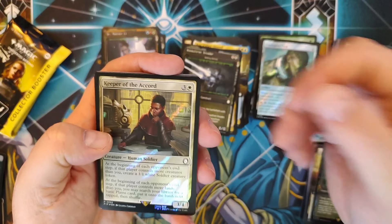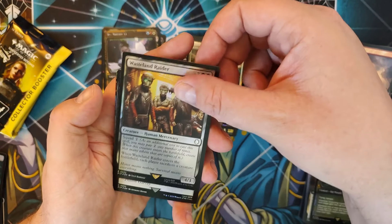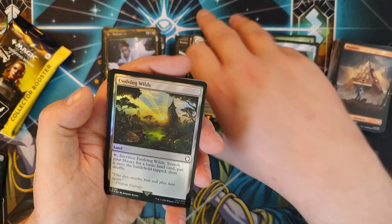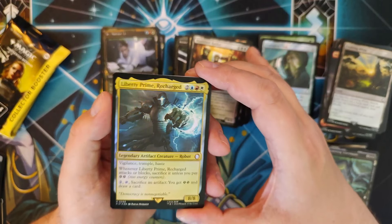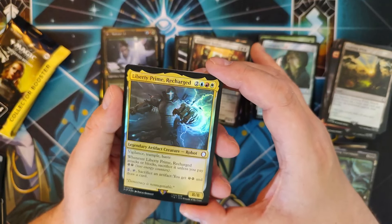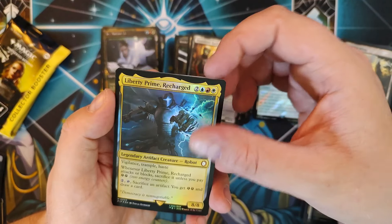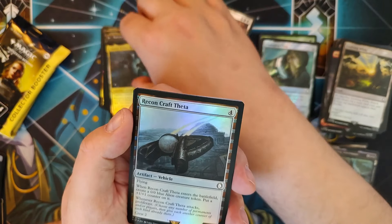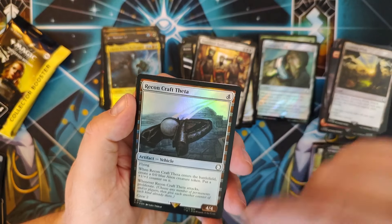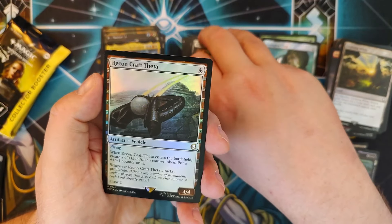We've got Keeper of the Accord — still sees a decent amount of play, nice little generator. Wasteland Raider. Evolving Wilds — classic, still seeing a whole lot of play, goes in a lot of decks. Our first Liberty Prime Charged, I think — nice, this is a pretty cool little card, it's already been doing a lot of work. I saw Tolarian Community College — Kyle Hill really put that thing to work; shout out Kyle. Along with Recon Craft Theta, nice — I like these borders for the vehicles, it's a cool look.